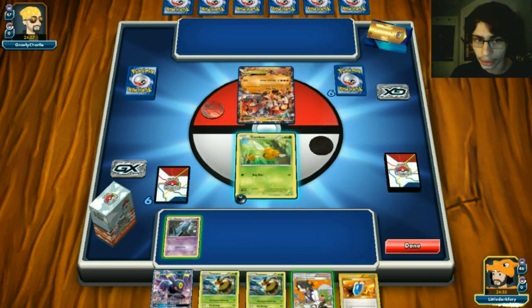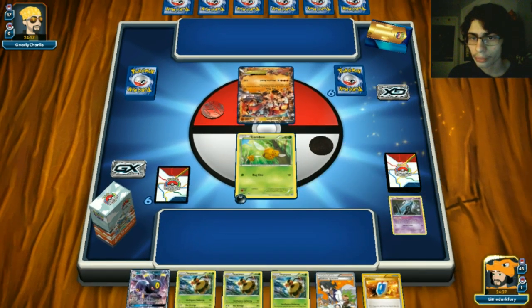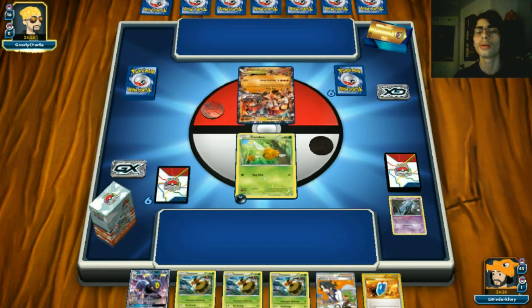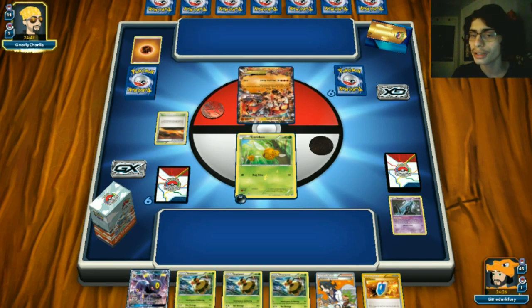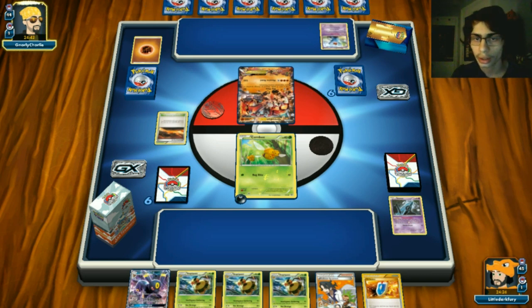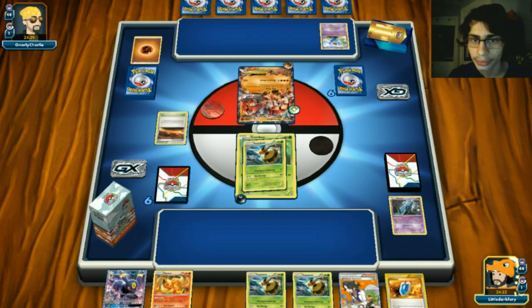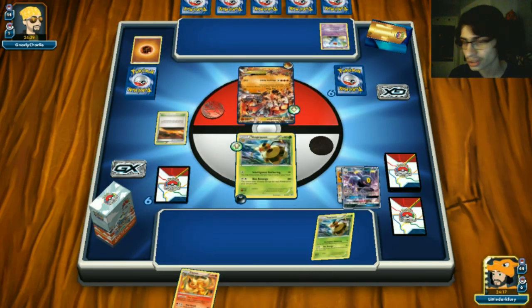Primal Groudon - fine by me, probably one of our best matchups. I don't think it's getting knocked out right now. So I'll Farewell Letter to try and get an Ultra Ball or Level Ball to get something in play. Another Vespaquen off the draw. Vespaquen is really our only way to deal with Primal Groudon, so losing all these early is not good.